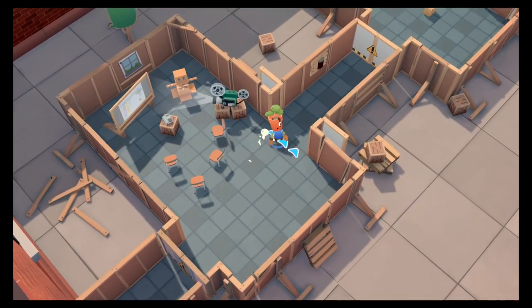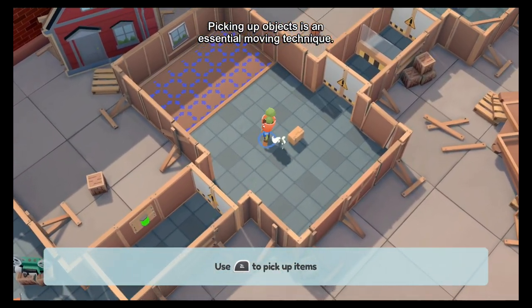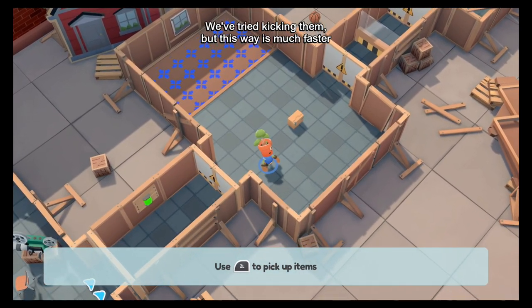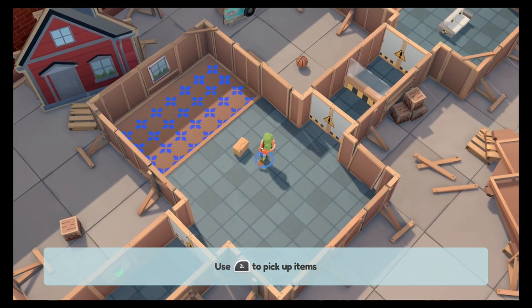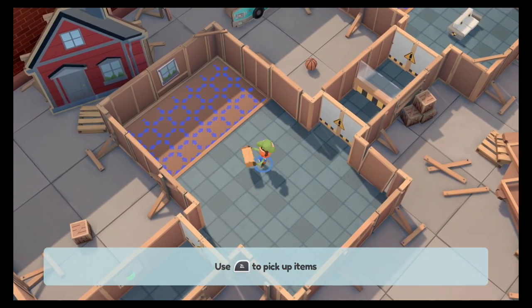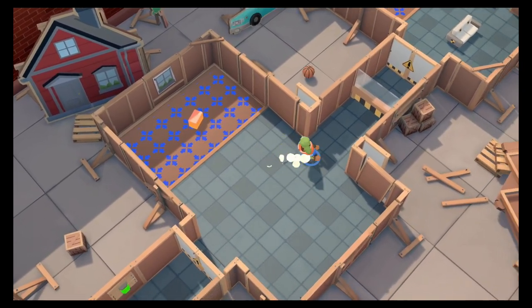Okay, so here we are in mandatory training, so let's head on over to this room. Kicking up objects is an essential moving technique — we've tried kicking them, but this way is much faster. ZL to pick up — and then drop it here. Hey! That was easy.